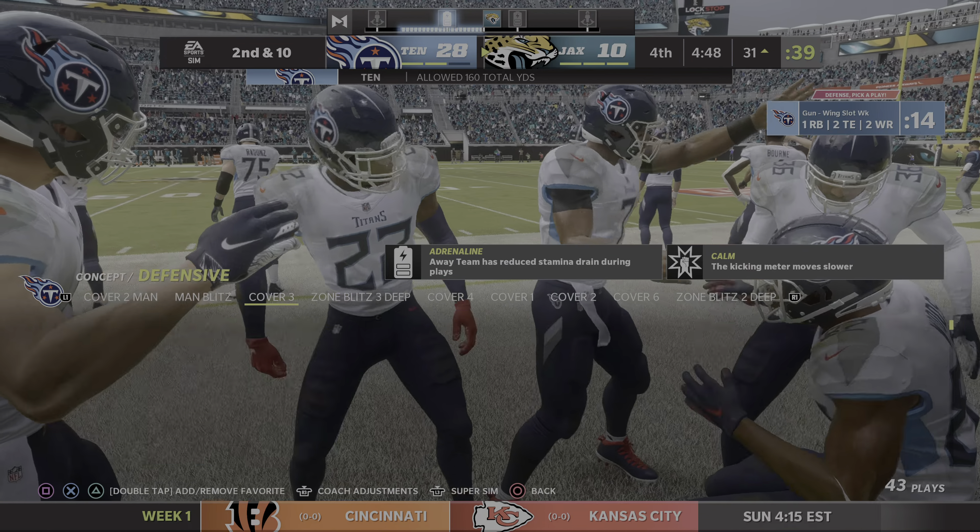Extra point by Gay is up and good and that'll make this now an 11-point deficit. Two scores down, three timeouts left — still a chance if they can somehow get this one back. And the Titans are going to recover the football. In the 4th quarter, the Jaguars felt like they needed the football back — unfortunately, they couldn't get it.